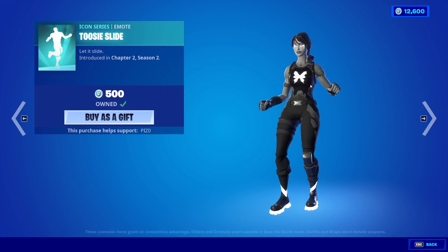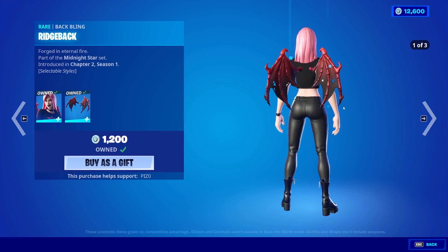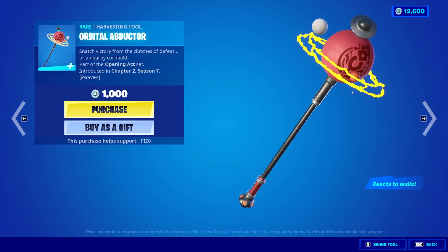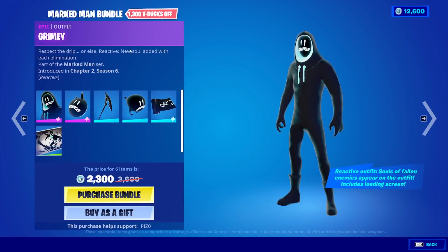Moving on to the featured — we have Toosie Slide back. Can't hear it because it is copyrighted. Hayes is back with the back bling Ridgeback. The Starshot Pickaxe is pretty good. Pepper Thorn with the back bling Hardcase Hero — I feel like we just had that. Orbital Abductor is also back.